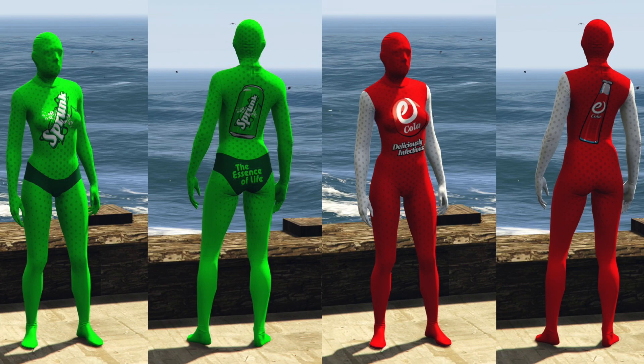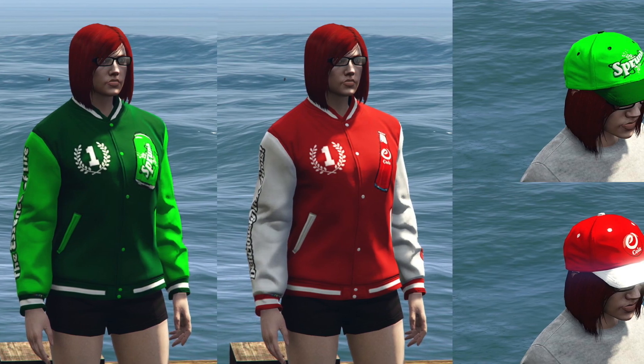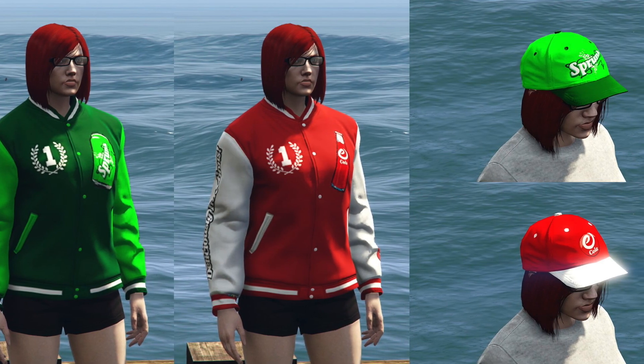For the Sprunk bodysuit, on the back it says 'the essence of life.' For the E-Cola one, it says 'deliciously infectious' — we'll talk about the meanings of these brands in a little bit. They also added Sprunk and E-Cola varsity jackets, and male characters actually get an open variant too, as well as forwards and backwards hats.